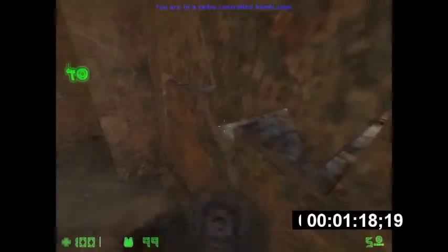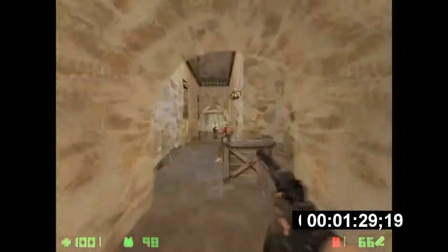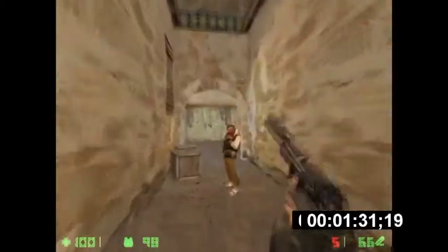The explosion of the radio-controlled bomb will damage the player if you're nearby, but by standing right in the corner behind this small jutting-out bit of wall, you won't take damage from the explosion, allowing you to be as close as possible to the newly created hole in the wall as soon as you are safe to move through it.